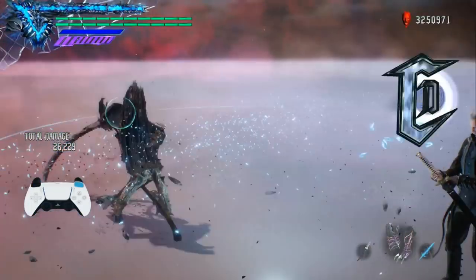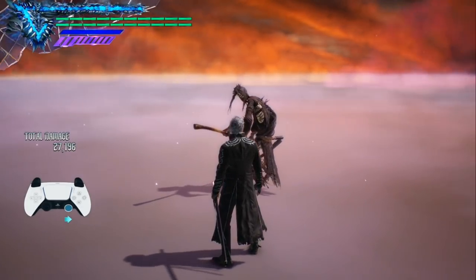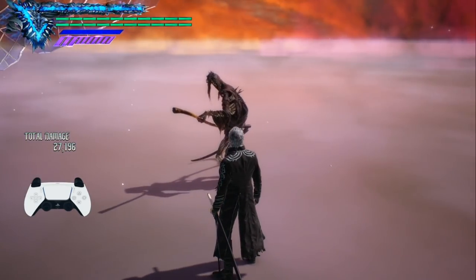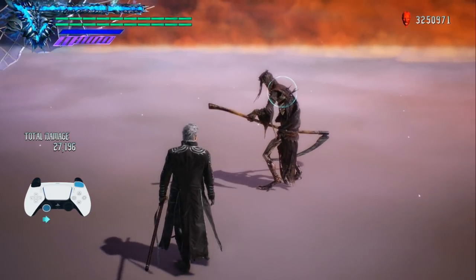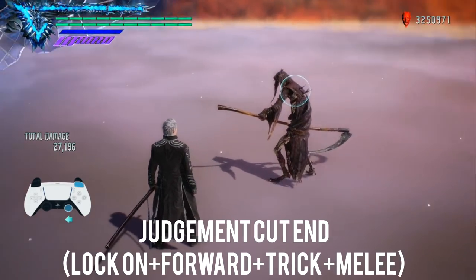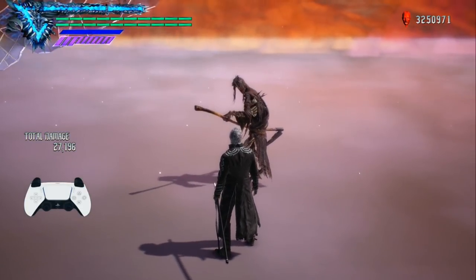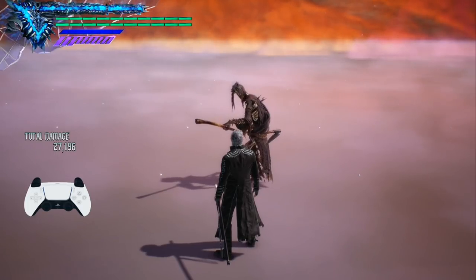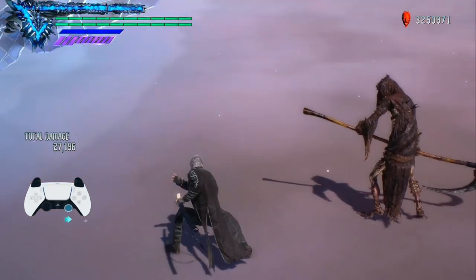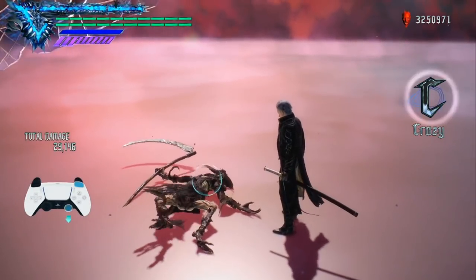You can combo this up with all sorts of moves and weapons. That of course leads us to everyone's favorite move with the Yamato — the Judgment Cut End, aka the Judgment Nut Never End. This super move is done just like the others: lock on, hold forward, then press the trick and melee button at the same time. You have to be in Sin Devil Trigger and have a level two concentration, or have a full Sin Devil Trigger bar and level two concentration. As the name implies, it is the Judgment Cut to end all Judgment Cuts.